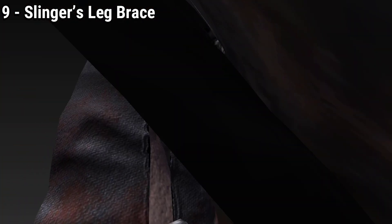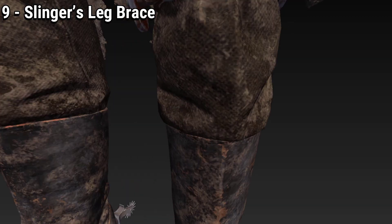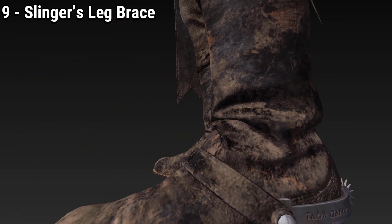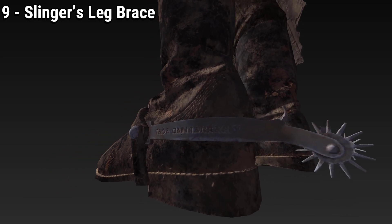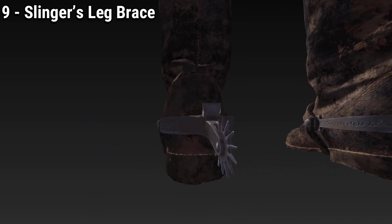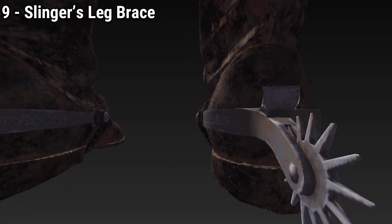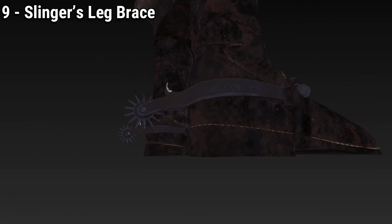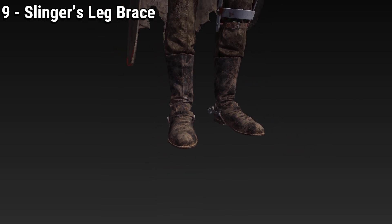A really cool detail about his Frontier Vigilante outfit is that the spurs on his cowboy shoes actually have engravings on them — though they are low quality so I cannot read exactly what they say. The fact that the artist decided to give Slinger so much detail, to the point of putting engravings on his shoes that most players will never get to appreciate, is really cool.